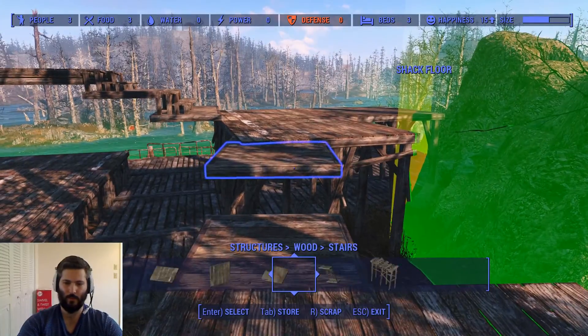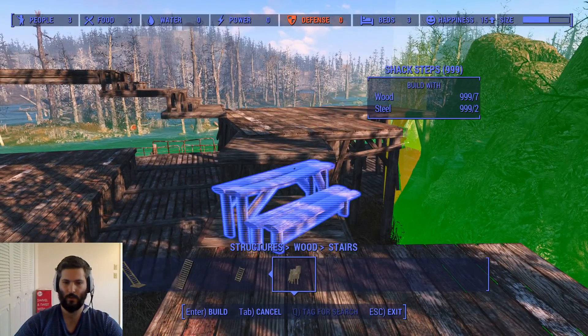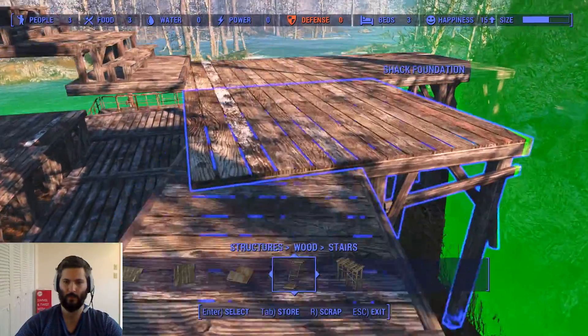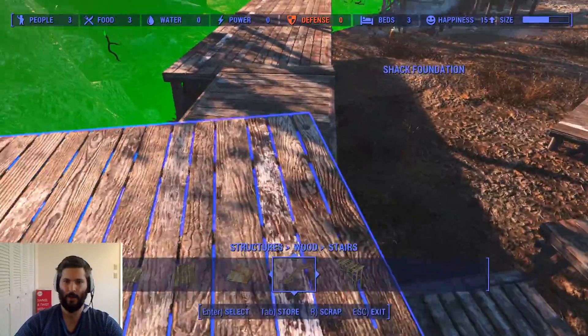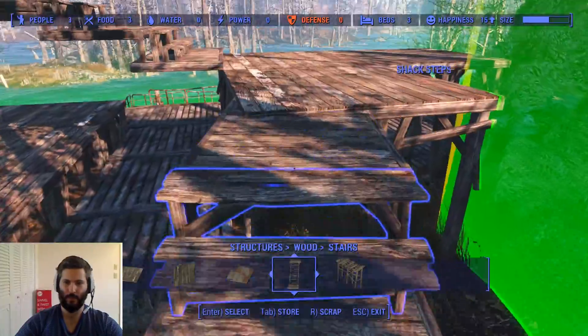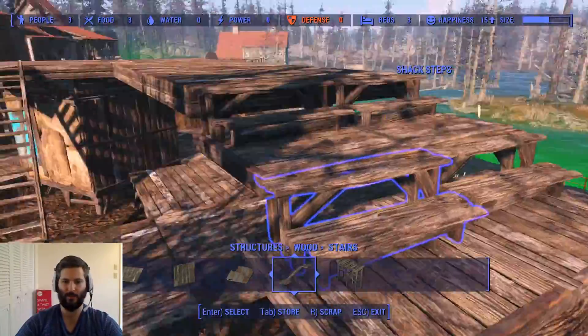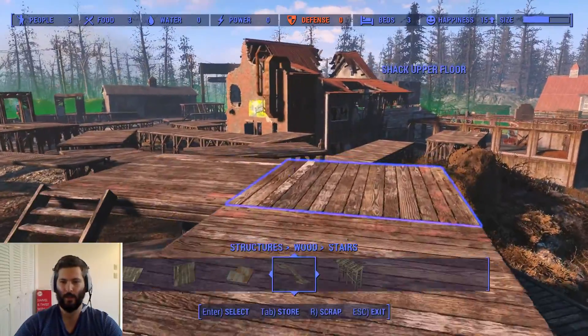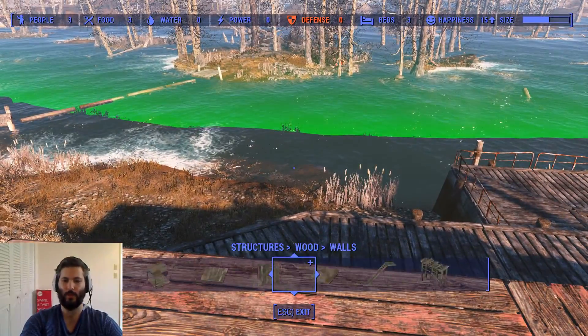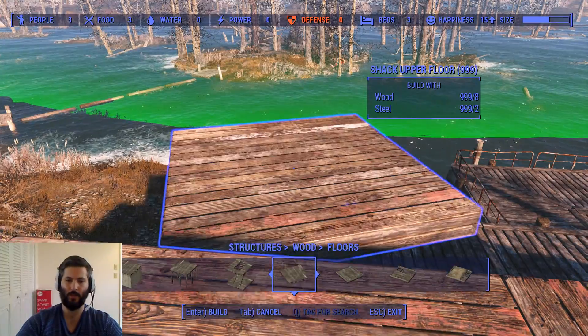Now what we can do is drop ourselves one of these bastards — what a fine looking bastard it is. Same deal — what we're gonna end up doing here most likely is just dropping down some support so things don't look like they're super floating or unrealistic. That's pretty badass, I'm not gonna lie. I do really really really like that.